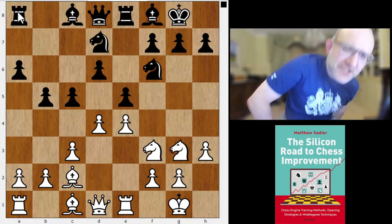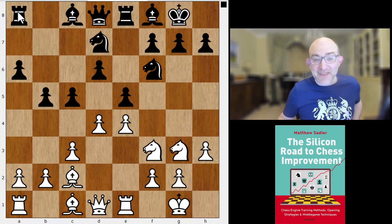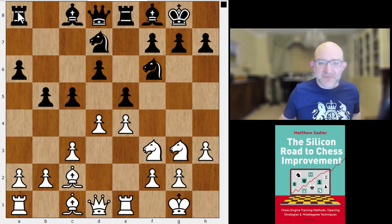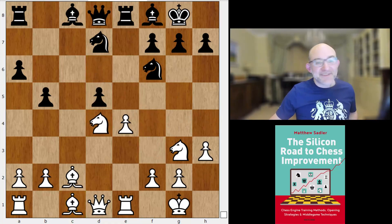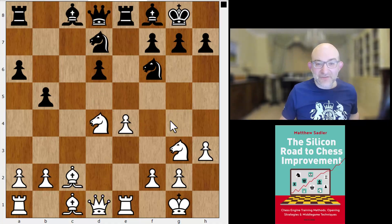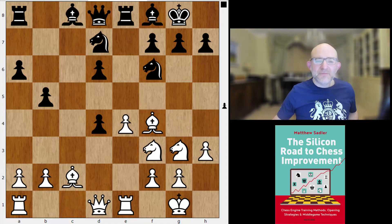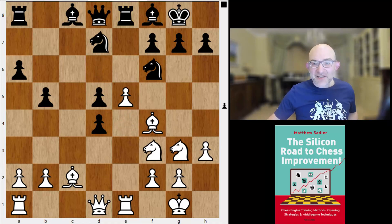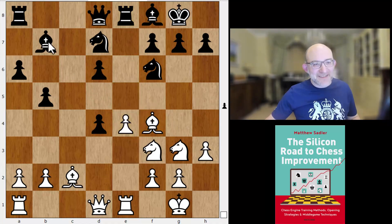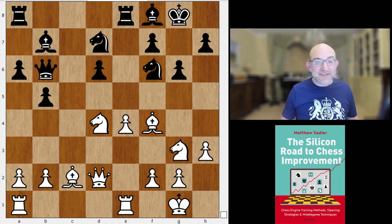Elina played bishop c2, and here Bologan in his book recommends something very sensible — also the engine's main move. Bologan wanted to just take on d4 with e takes d4, with the idea that if knight takes d4 you could even play d6 to d5 and clear the center. This is completely equal — White has a tiny initiative but it's nothing at all. I think bishop f4 from White is better, because you can meet d5 with e5. After bishop b7 — the bishop comes to b7 now that the center is open — it has a channel against e4, and knight d4, g6, queen d2, queen b6.